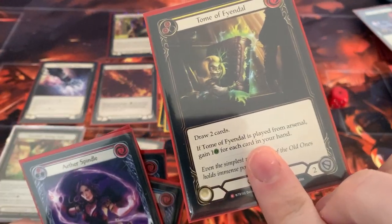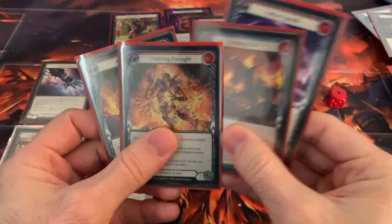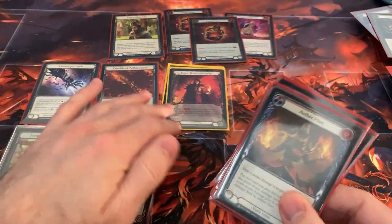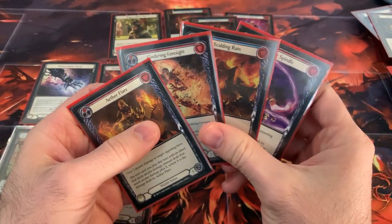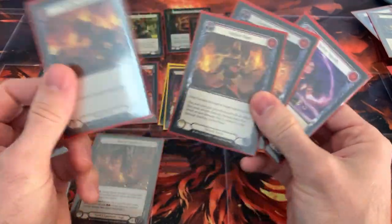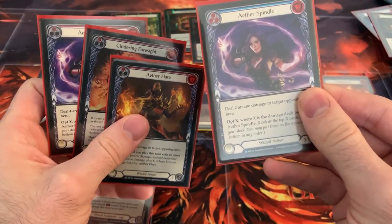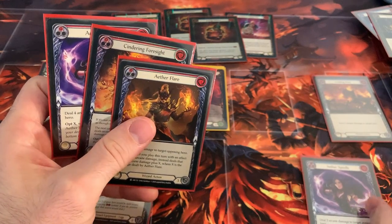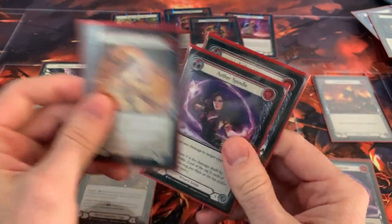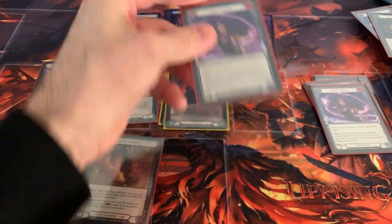Since I played it from my arsenal, I gain four health because I have four cards in my hand now. That was my action point. So now at instant speed I can arsenal the Foresight or the Spindle. I do have a blue, so I'm going to Kano on my turn — a blue Spindle that costs two. I banish that, pitch two reds, and cast Spindle for two.